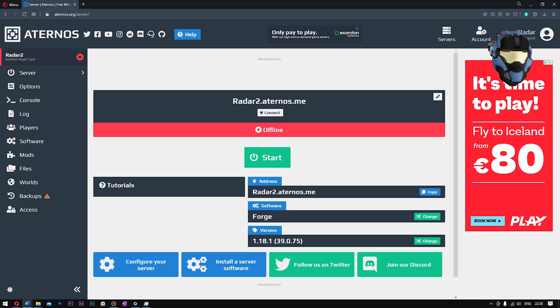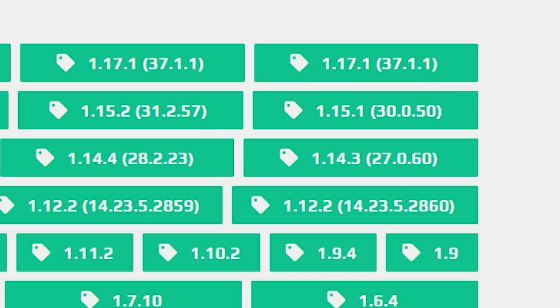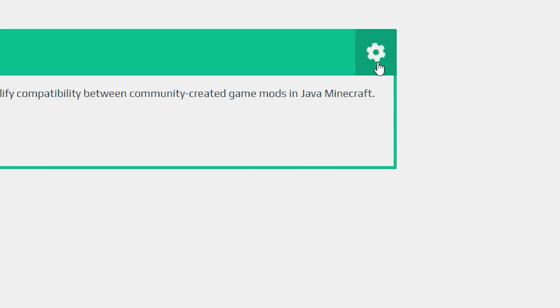First come over to your Aternos server and go to where it says 'Software'. Click 'Change' and go to where it says 'Forge'. Choose your version - I'm going to go for 1.18.1 as that is the latest version. Whichever version you go for, make sure you keep in mind the number that's within the brackets - mine is 39.0.75. Click that, then go up to the top right and click it and wait for the gear icon to stop turning. Once you've got the tick, it means it has now installed.